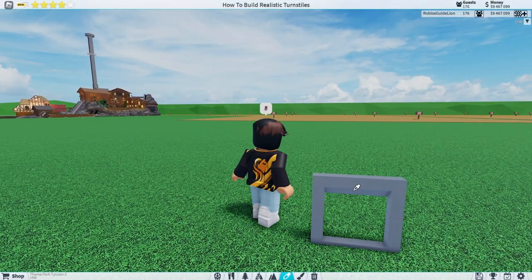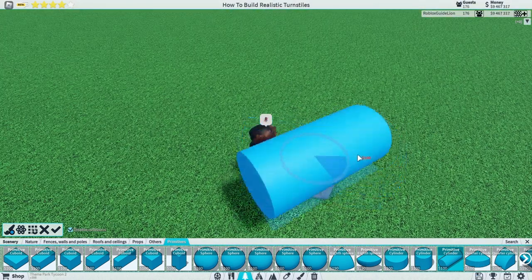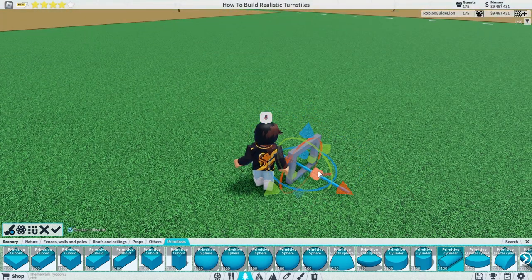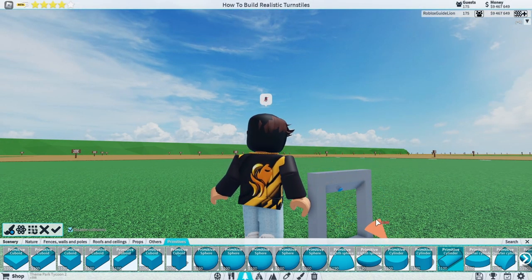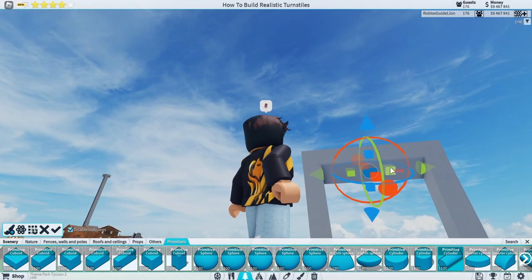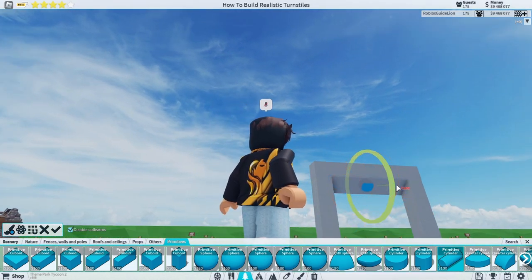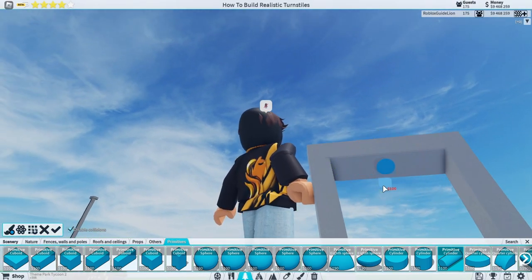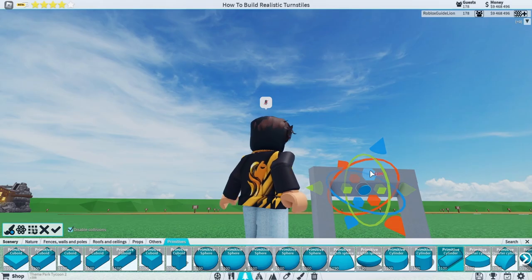Select this primitive right here. Make sure that it is centered with this piece, and make it as small as you can. Then angle it to the exact angle of that slope. Make it a little bit bigger so that it covers the entire thing in length, with a little bit of room on the top and bottom. Then pull it out a little bit — that should be fine.